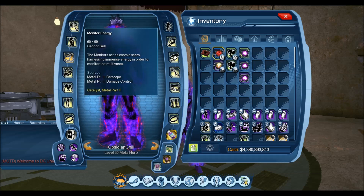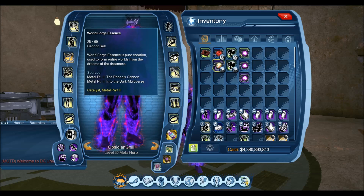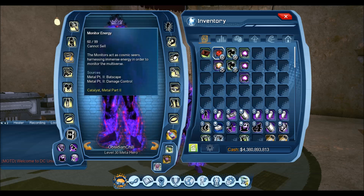The other two catalysts required are Monitor Energies — these drop in the Batscape, which is the duo, and Damage Control, which is the four-player alert. They're also available for trade, so you'll find them on the broker, but they are quite expensive. On the US side they're about 15 to 20 million each. The other material you need is World Forge Essence — this drops off the raid, the Phoenix Cannon in Into the Dark Multiverse.